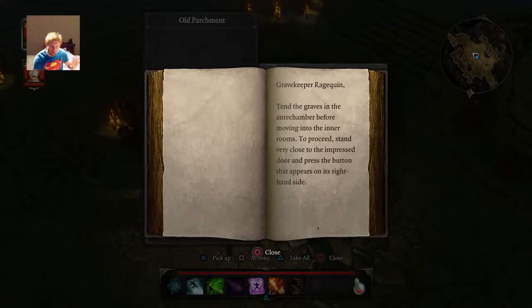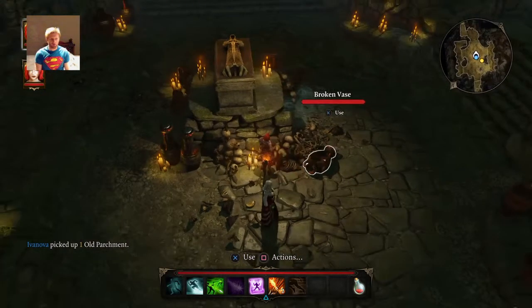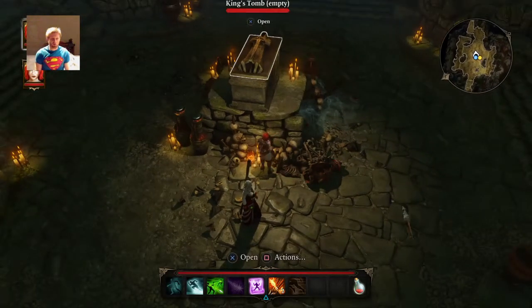Gravekeeper Ragequin — it's almost the same. Catbuds. Tend the graves in the end chamber before moving into the inner chamber. Proceed. Stand very close to the impress door and press the button that appears on its right hand side. I'm gonna pick that up. Tend to the graves.